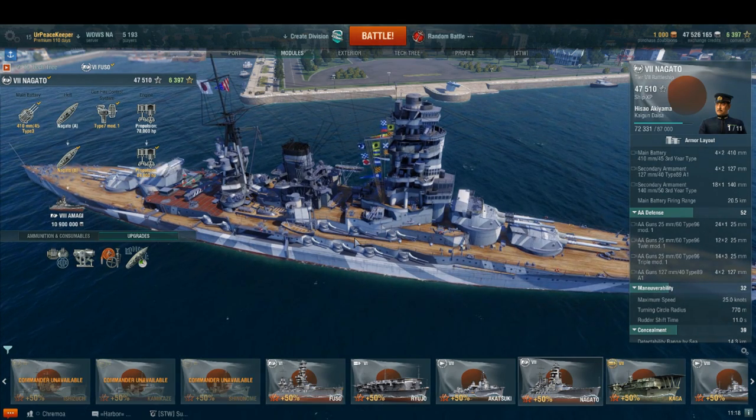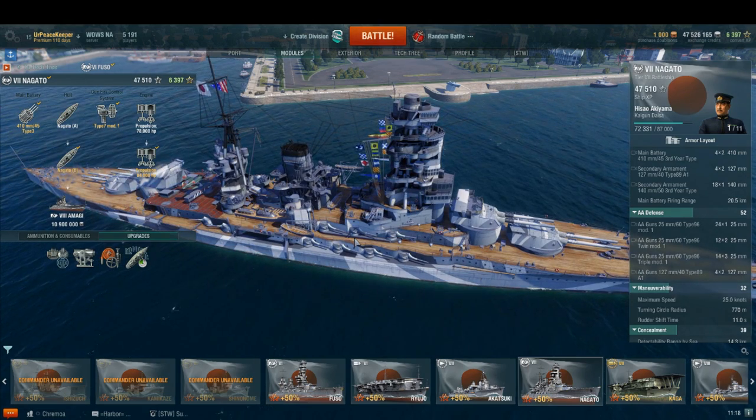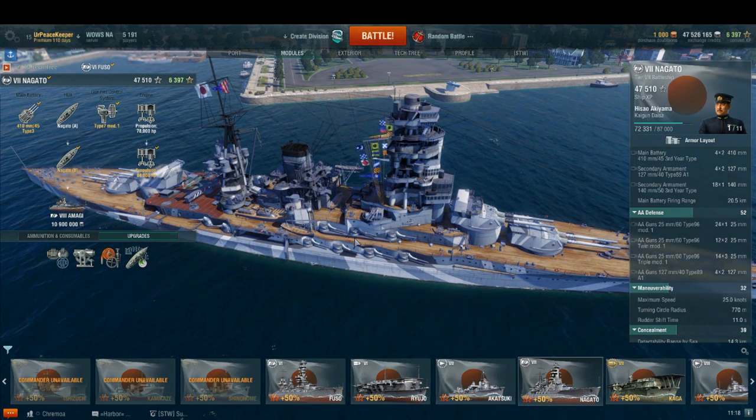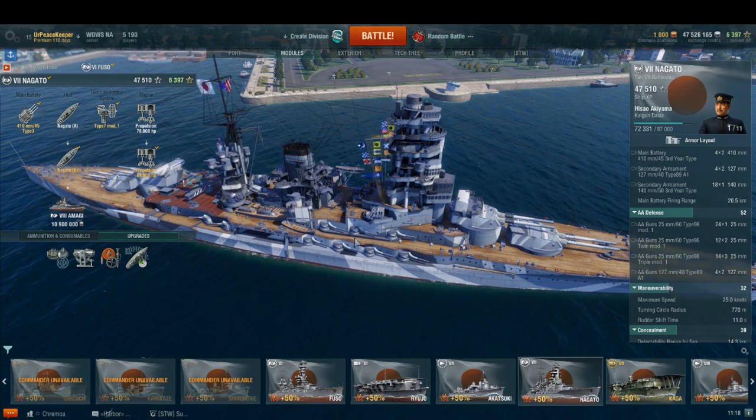The construction of Mutsu was delayed until 1918 and authorized after U.S. President Woodrow Wilson announced plans for 10 additional battleships and 6 battlecruisers.